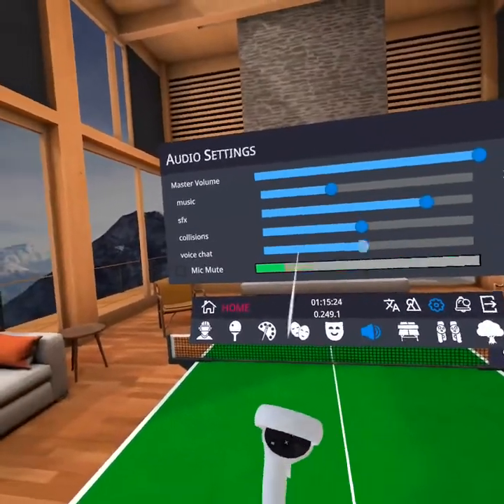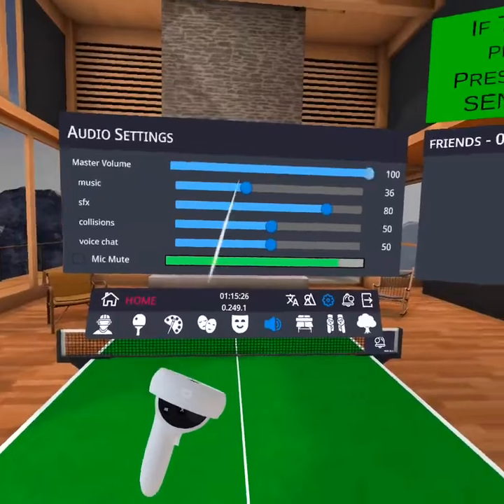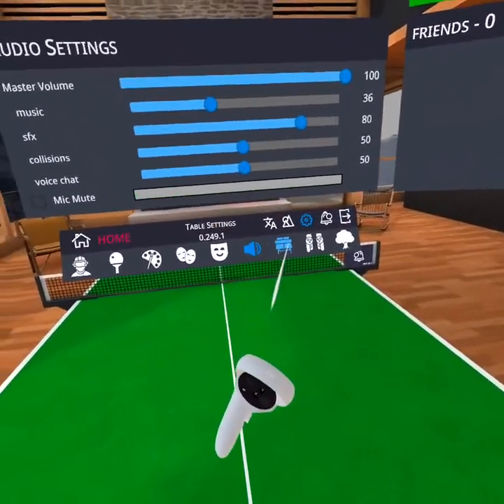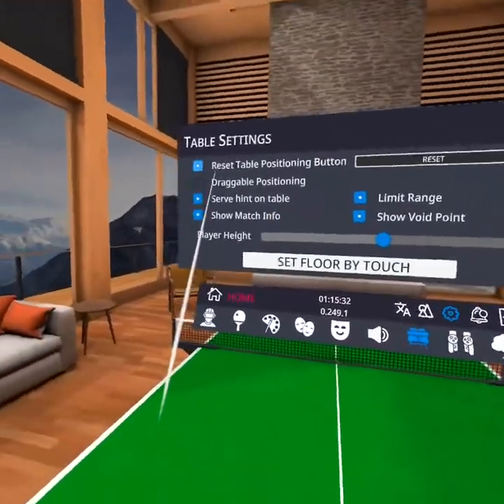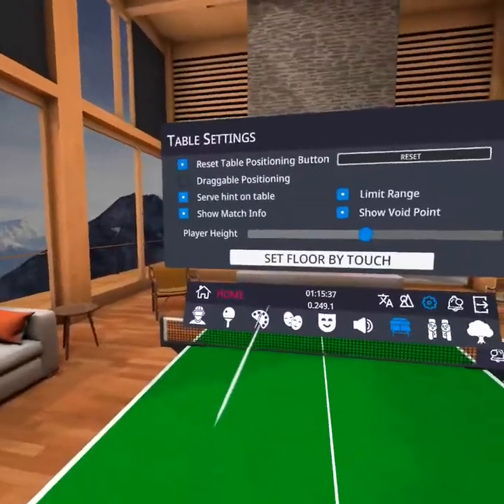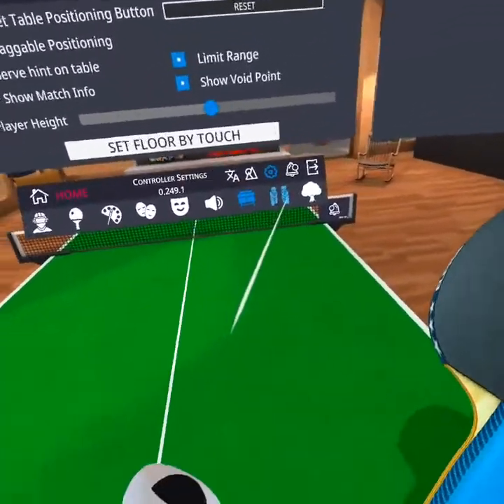We're on to audio settings — this is like your sound and music. You could hear my mic. Pretty nice. Table settings — this is all about your table, so if you want to customize your table, that's for you.